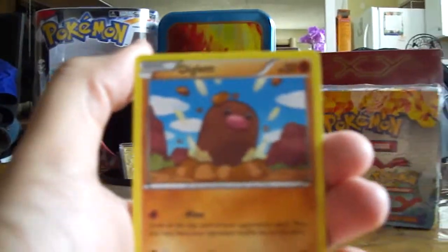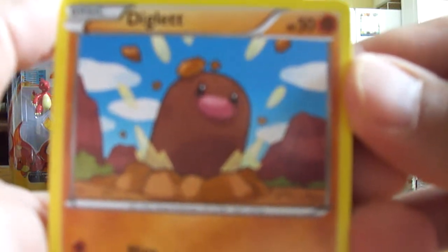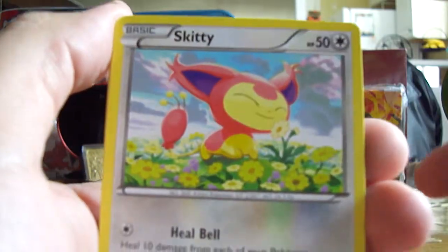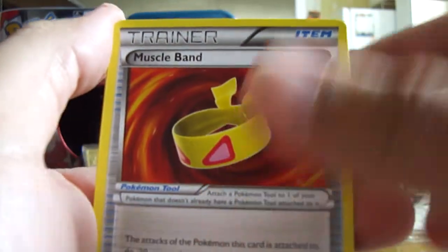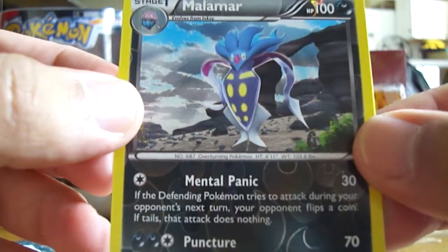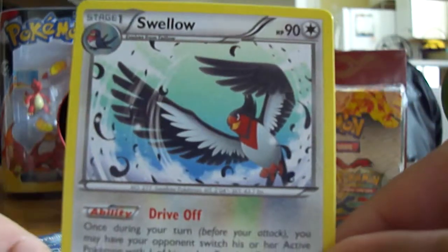We got Diglett, Fairy Energy, Skitty, Venipede, Zora, Red Card, Muscle Man — very good trainer if you play the game — Dodrio, and Malamar as a Reverse Holo Foil. I don't know if I have this Malamar in Reverse Foil, so that might actually be a good pickup. And then a Swellow regular rare — I already have that card.